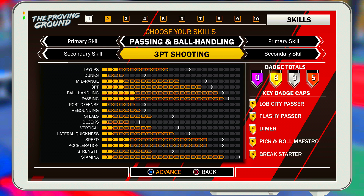Your passing is good, your ball handling is good, so you can do all the dribble moves you want — the little cheesy dribbles if you like that type of stuff. The key badges you get for this build are: Lob City Passer, Flashy Passer, Dimer, Pick and Roll Maestro, and Break Starter.